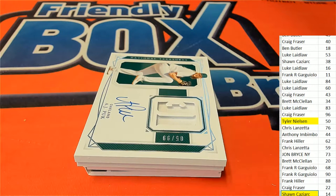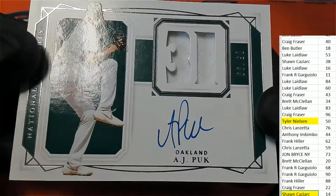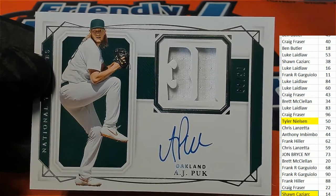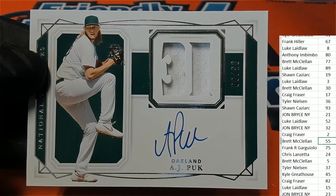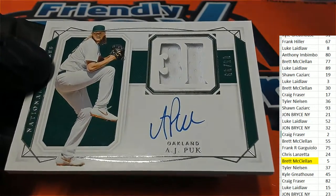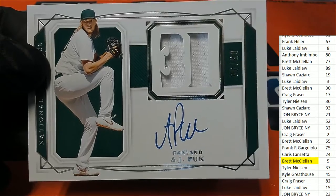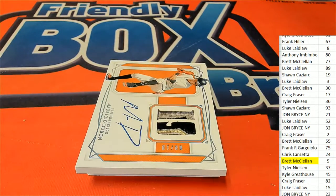AJ Puck rookie auto — nice rookie auto, number five. Brett has number five and comes away really nice. What a great AJ Puck — it's a nasty hit right there, five of ninety-nine. That is a nasty hit, Brett.